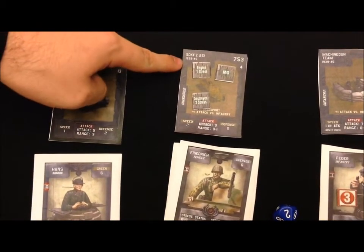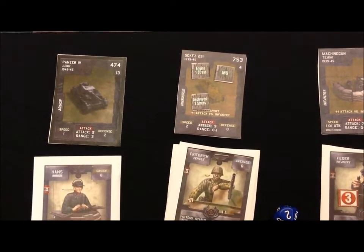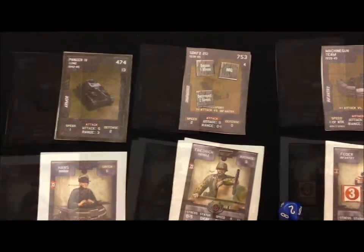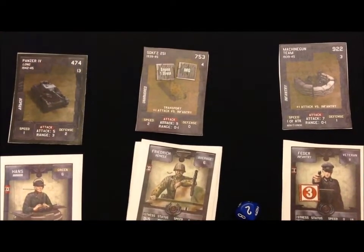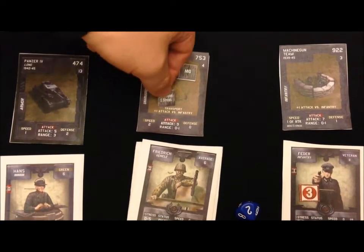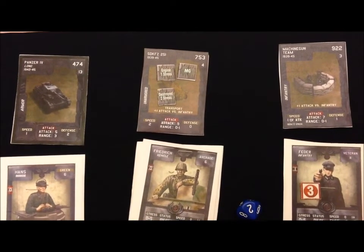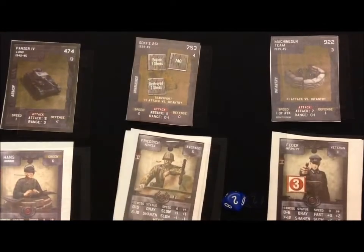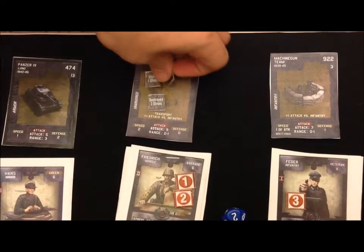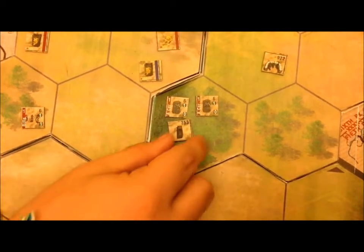Friedrich suffers a total of three stress and the half-track is gone. The good news is that Friedrich wasn't damaged, he's not wounded, and he can command something else next battle. The first hit inflicts an engine, meaning he can't move. The second attack inflicts a destroyed. Friedrich picks up an additional three stress, but thankfully he's unharmed. His counter is taken off the board.